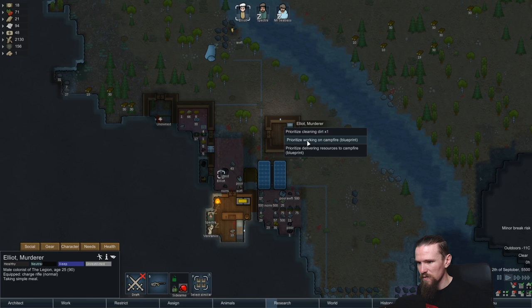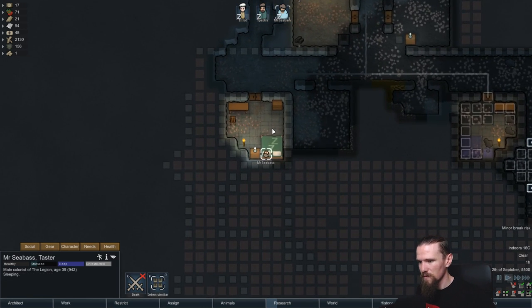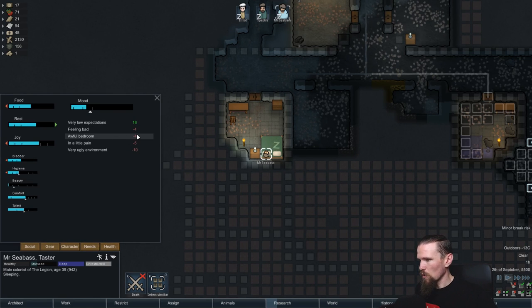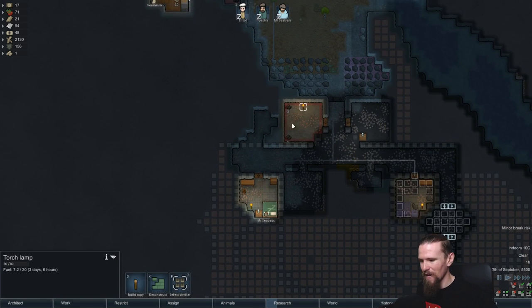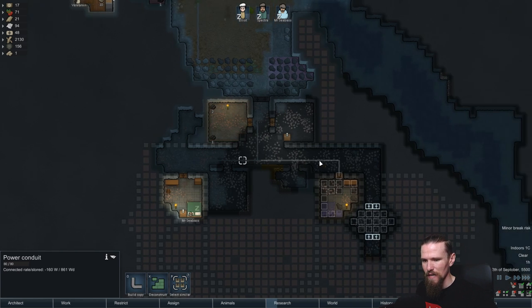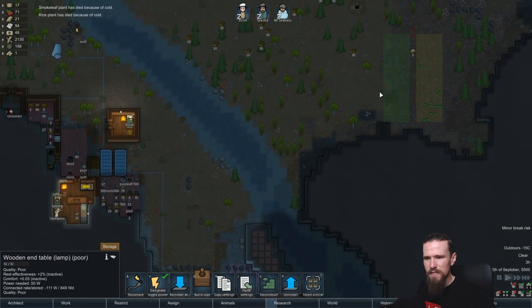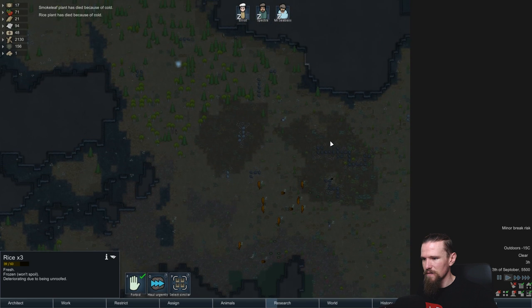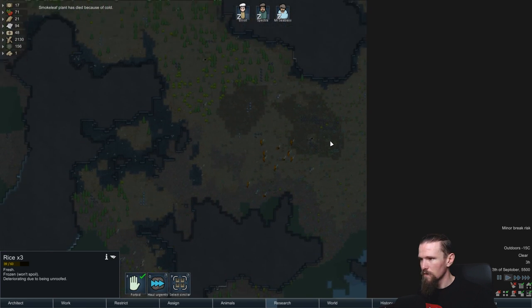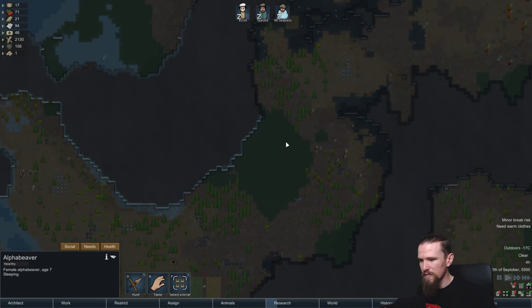Elliot is the one that's in the best mood out of everyone right now so I'm gonna try and utilize that as much as possible - work on the campfire. Let's check on Mr. Seabass - how is he doing in his new room? Looks like he's doing okay - low expectations, awful bedroom. It's awful for now but that'll change - he'll feel better about the scenario eventually. We don't need that torch anymore so let's just go ahead and deconstruct that one. This should get moved tomorrow I hope. I'm surprised that so many of them have actually survived out there.